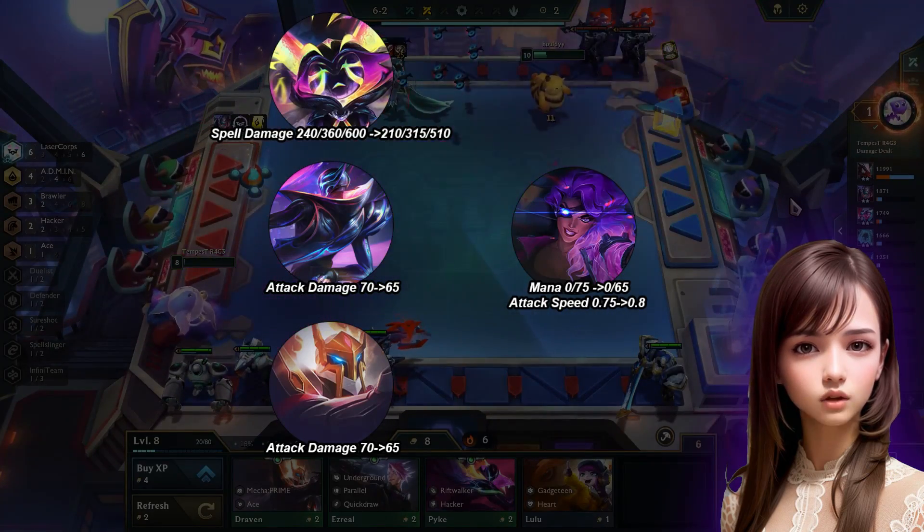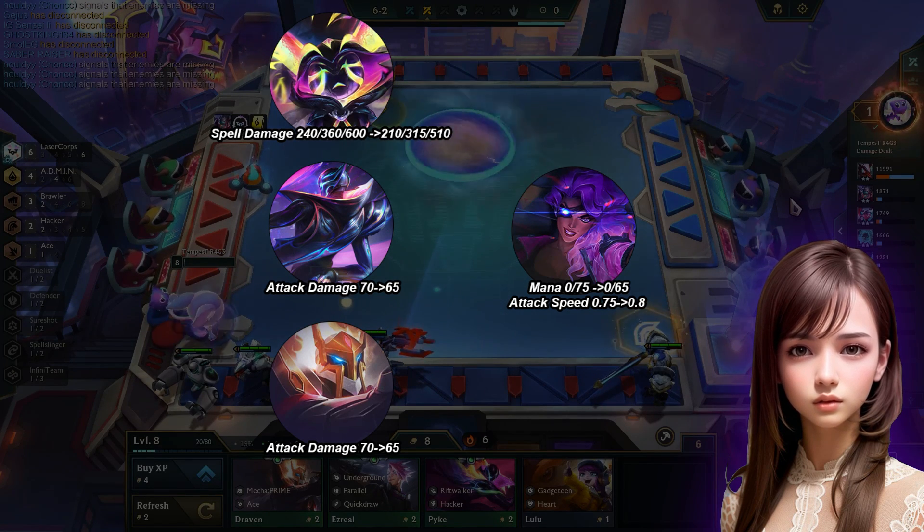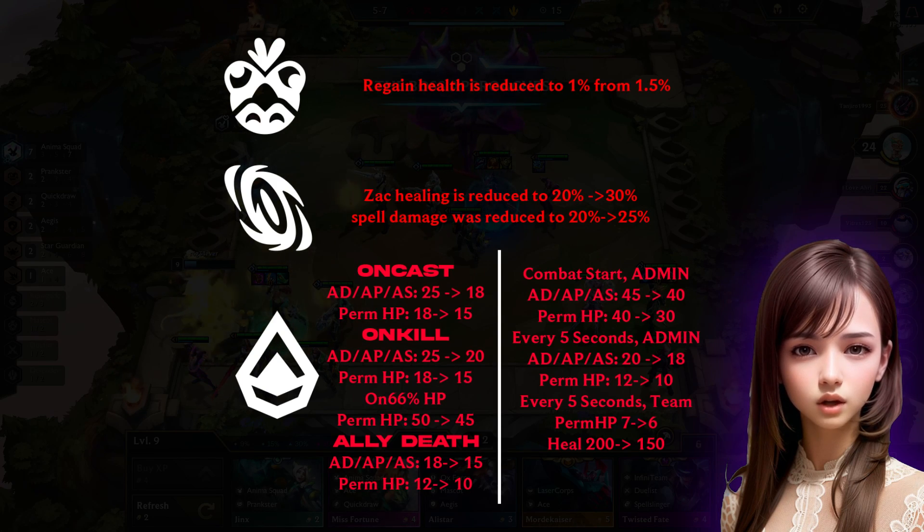Vex, Jhin, Draven, and Samira have also had their abilities weakened. Mascot, Riftwaker, and Admin traits have been nerfed.